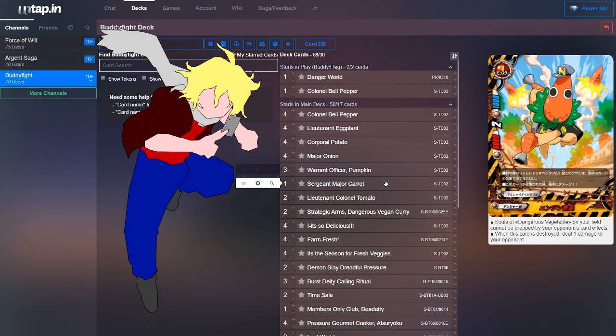For variety, we run one copy of Sergeant Major Carrot. Souls in Dangerous Vegetables on your field can't be dropped by your opponent's card effects, and when this card is destroyed, he deals one damage to the opponent. He's mainly there for the size 3 card that wants cards in its soul, and if you use Buddy Option to give a Dangerous Vegetable soul, it can't be dropped.